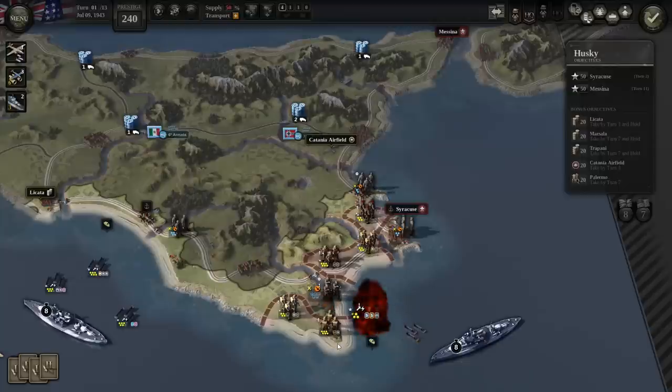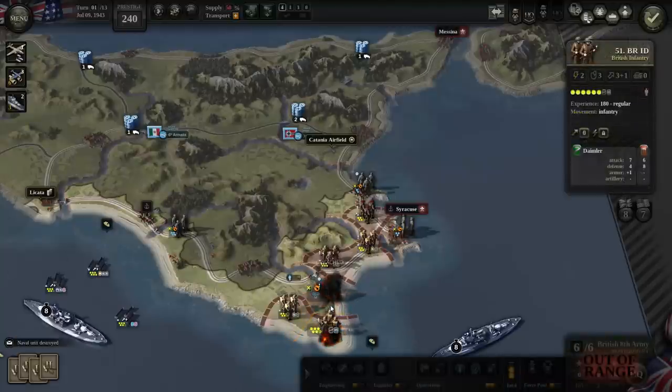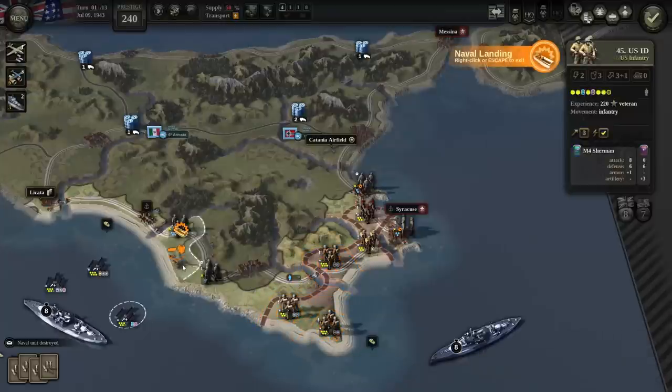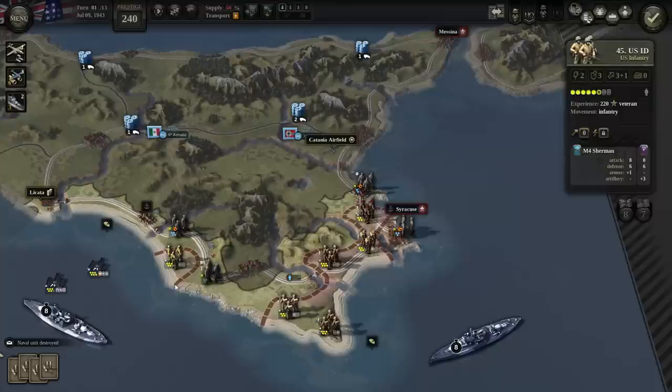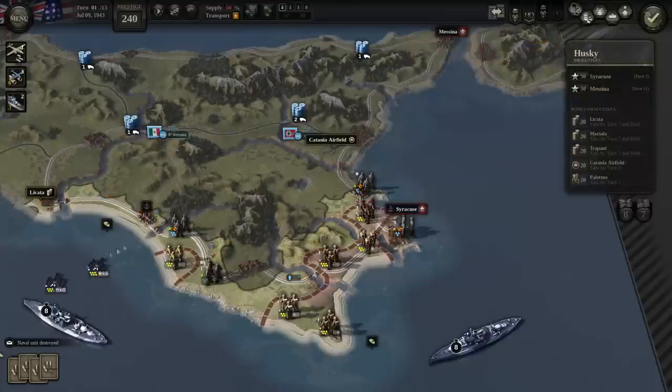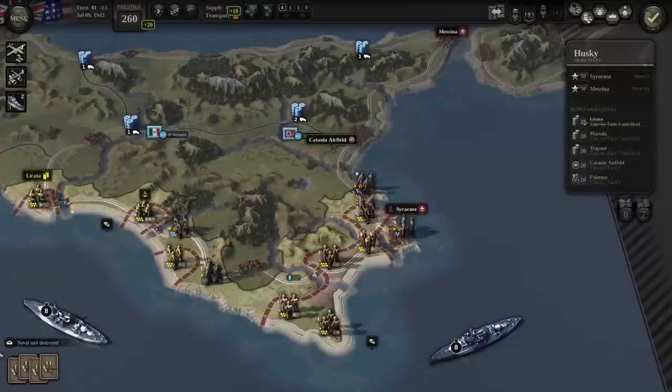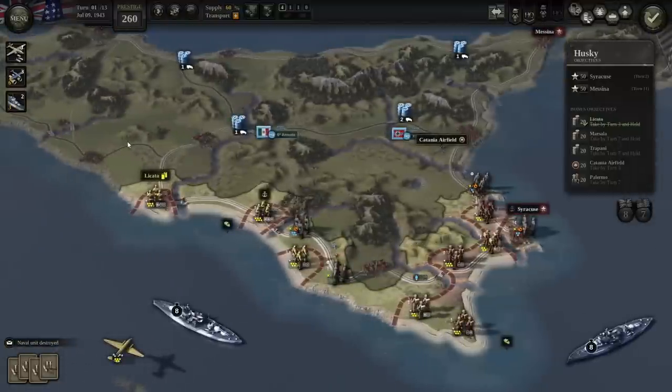Land them over a hostile beach — drop them back. No! Well, that was a mistake. Don't land them over a hostile beach. We just got those troops shot to pieces. Don't ever do what I just did. So we took that supply depot, I guess. It's not linked up with anything yet.